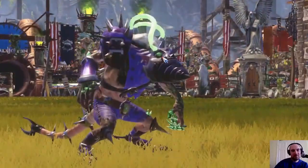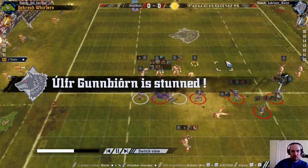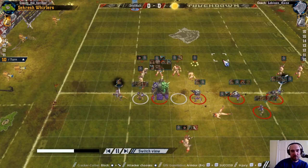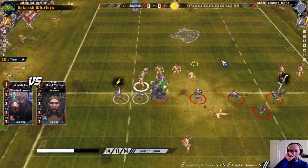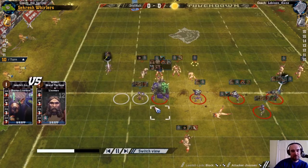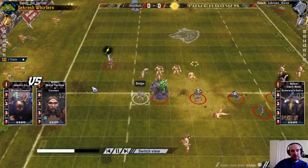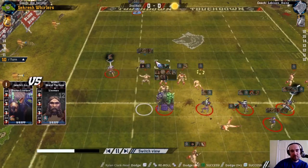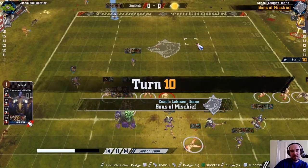He could score next turn if he has to and can't be touched this turn without some careful chain-pushing from the Norse. A 2-dice blitz is just a pushback, puts this player right in front of my troll. I move around here just to do a bit of screening off to see if I can hold this up another turn. I'd rather just score and then put up a defence though - which I've said before.